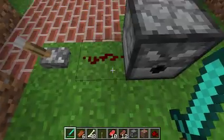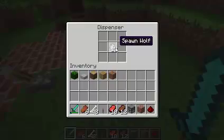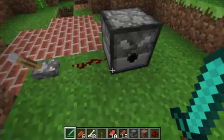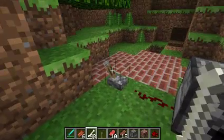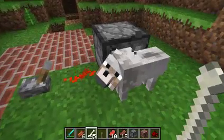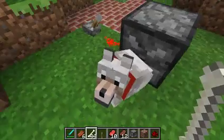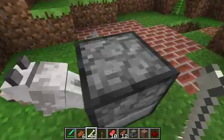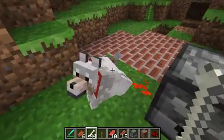Now I wanted to show the breeding of the wolves. As you can see here I have spawn wolves set up, and I have a redstone lever thing here. You right click that and it gives you a wolf. I'm just going to tame him and get a second one so I can make two.